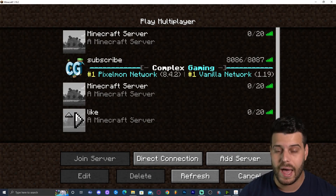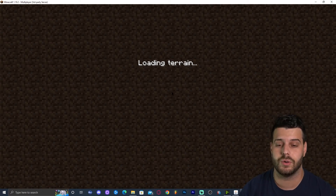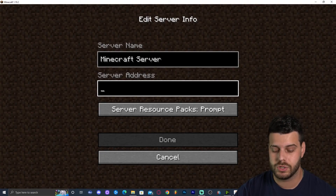Name the server whatever you want, then in the Server Address field press Ctrl+V to paste your local IP address. Click Done to add your server. You can then click on it to log into your world. You can verify in the server console that you have joined the game.